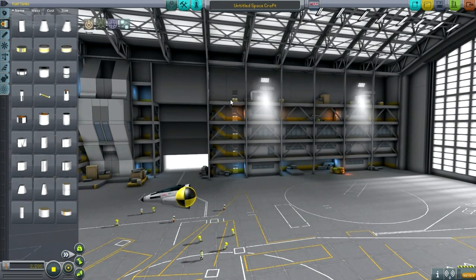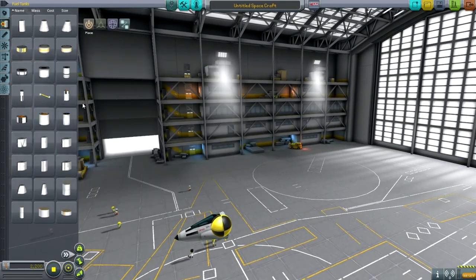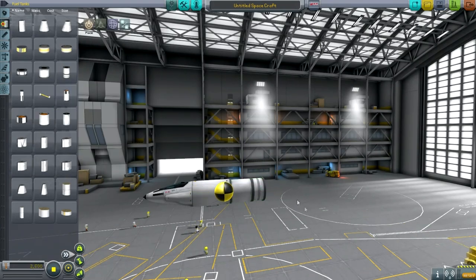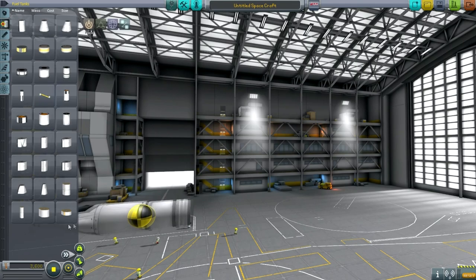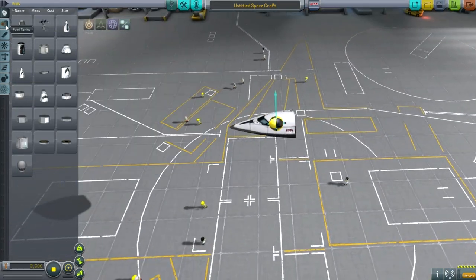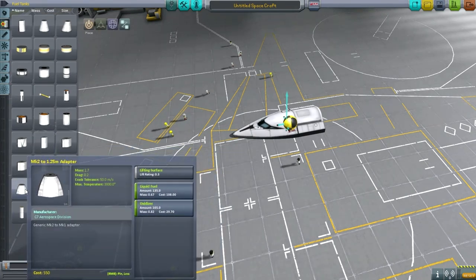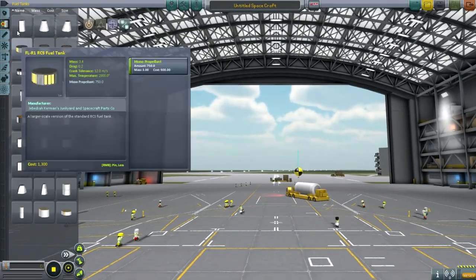There are a few platforms available. The mark one stuff is basically the same as the 1.25 meter fuel tanks we've been using on rockets. You can also go with mark two objects — the mark two tanks — and for that you'd use the mark two cockpit, which has a neat profile and provides lift. There are adapters for everything, so you can go from 1.25 meter to mark two, and from mark two to mark three.